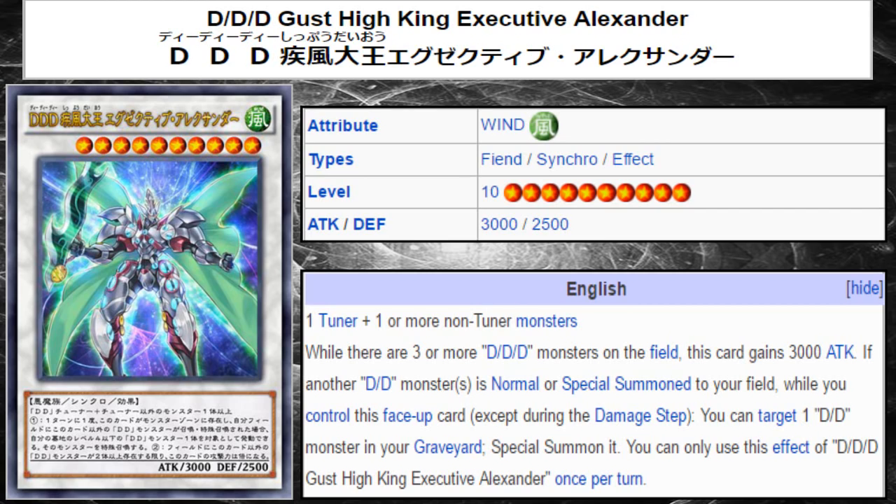Its other effect is the exact same first effect as High Executive Genghis: if another DDD monster is normal or special summoned to your side of the field while you control this face-up card, except during the damage step, you can target one DDD monster in your graveyard and special summon it. You can only use this effect of DDD Gust High King Executive Alexander once per turn.